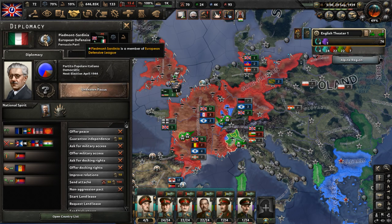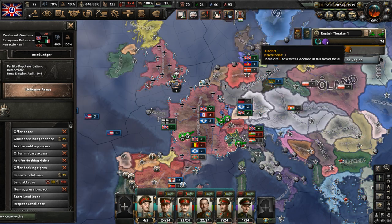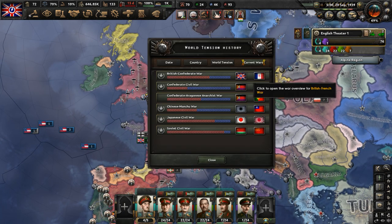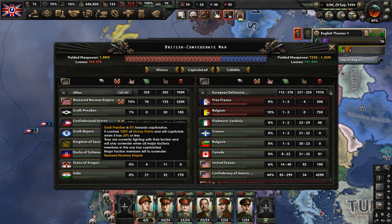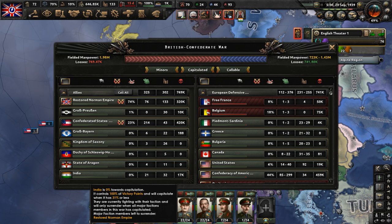Let's look at Sardinia-Piedmont real quick — you had a European Defensive League. When that conflict initially began, it was just England — Albion, that was our fascist name. We're to restore the Norman Empire. It was just us, our puppet Prussia, Saxony, and India. That was the Allies at the time.